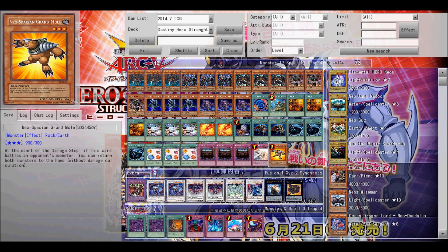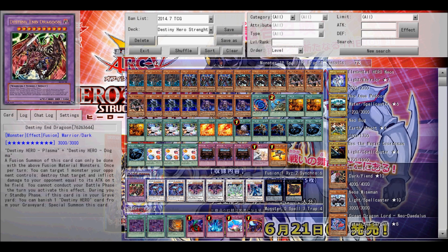Next up is Solemn Warning because you do need at least one trap, and this is probably the most important trap in my opinion. When a monster would be summoned, or when a spell card, trap card, or effect monster's effect is activated — including an effect that special summons a monster — pay 2000 life points to negate the summon or activation and destroy that card. That's why it's useful.